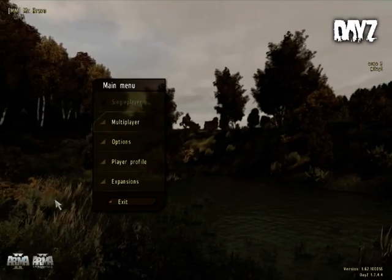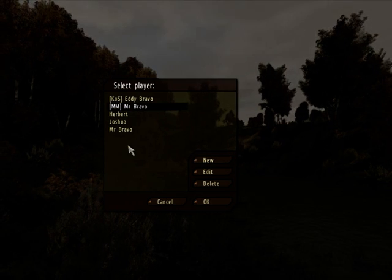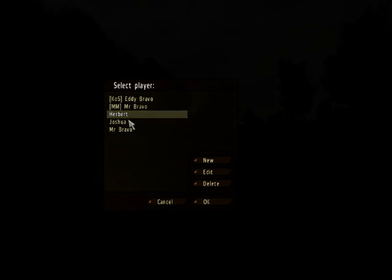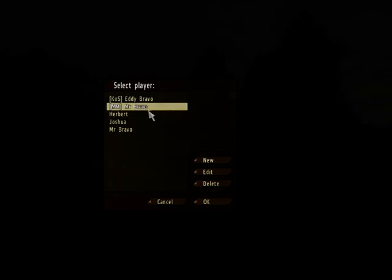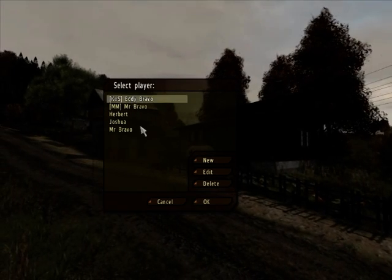I'm going to get straight to the point rather than blah blah blah like some tutorial videos. To get your in-game name and player ID — so these are your player IDs: Herbert, Joshua, Mr. Bravo, Mr. Bravo with MM, KOS, Eddie Bravo.